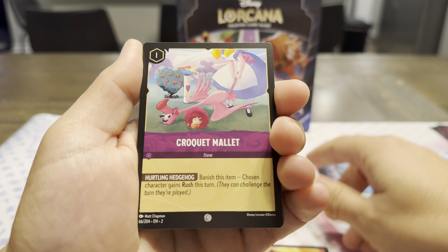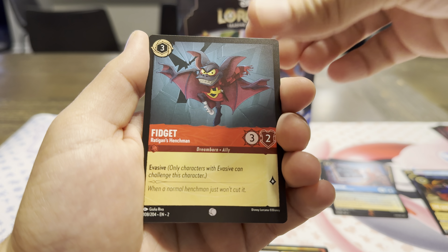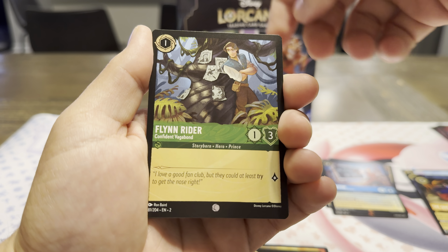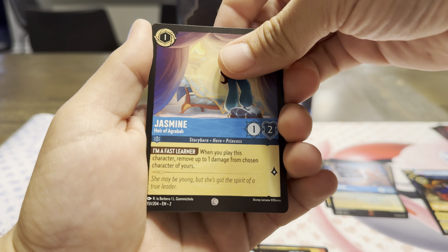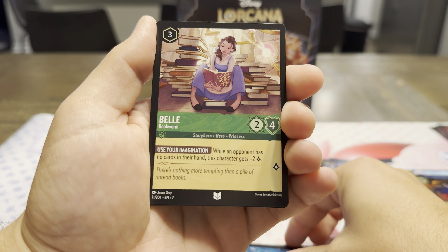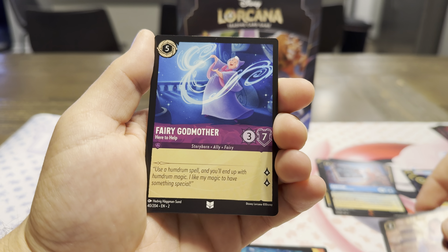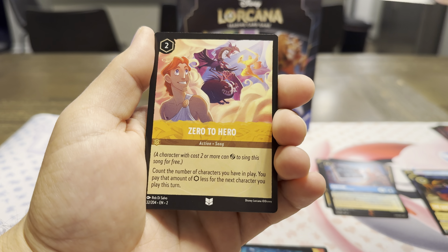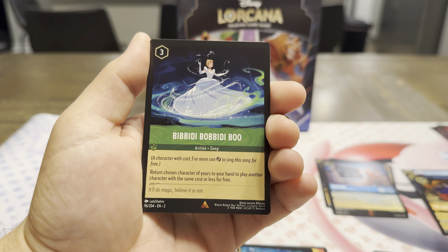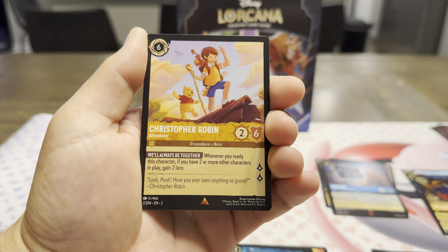Eudora. The Croquet Mallet — there's a lot of Alice in this one, which is great. Fidget — again from Great Mouse Detective. It's a pretty short movie, like an hour and 20. Flynn Rider the Vagabond. Heir of Agrabah — Jasmine. Let the Storm Rage On. That's a really nice Belle card. Uncommon Bookworm. Fairy Godmother Uncommon. Zero to Hero — wonderful song.